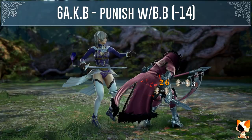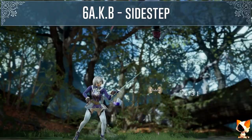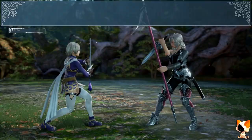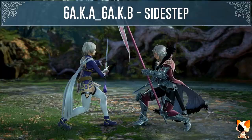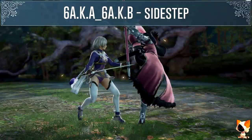The last hit of Hilde's 6AA is a mid that is minus 14 on block. You can also sidestep the second hit of her 6AA to either side, or use the auto GI for vertical mids to beat the last hit. Just remember her 6AA mix up. To beat both Hilde's 6AA and her 6AK you can simply GI the second hit. To beat both her 6AA and her 6AKB you can sidestep the second hit to either side, or GI the last hit of both versions.